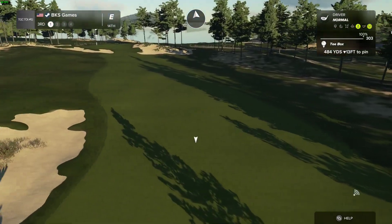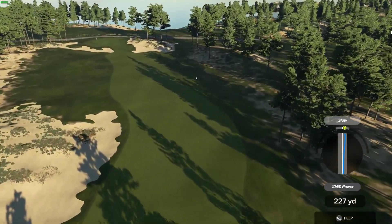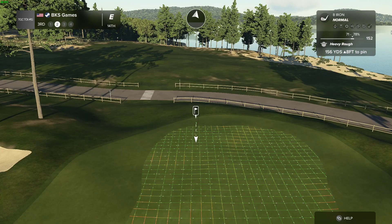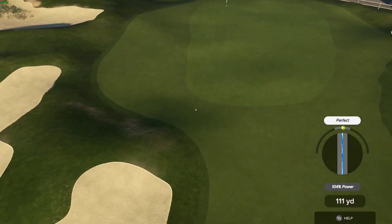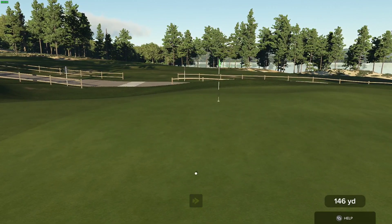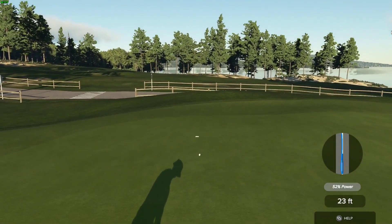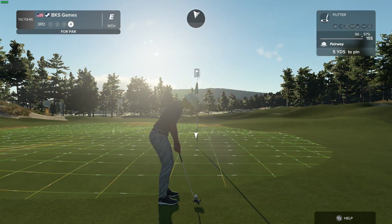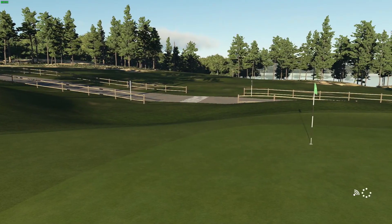Here we go, par-4 in front of us. Now something went amiss — here's your second shot here on the third. Well done, 29 feet from the cup. Uh-oh, we are not on the green anymore. Amazing shot though, and after that one you'll stay right there at even par.